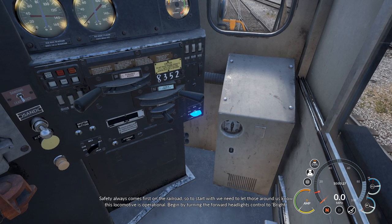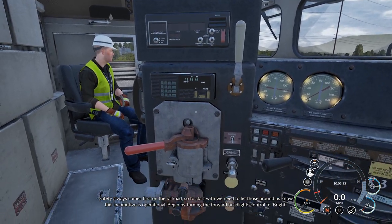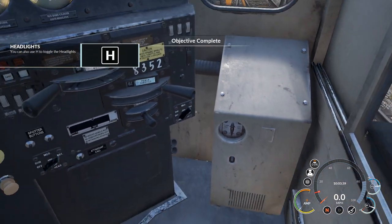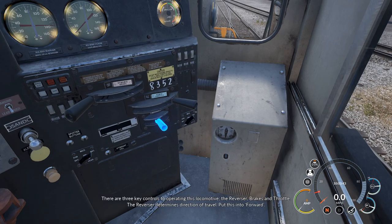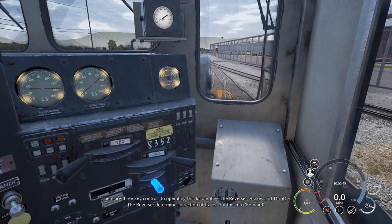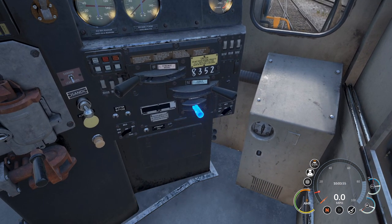Safety always comes first on the railroad. We need to let those around us know this locomotive is operational. Begin by turning the forward headlights control to bright. There are three key controls to operating this locomotive: the reverser, brakes, and throttle. The reverser determines direction of travel — put this into forward.